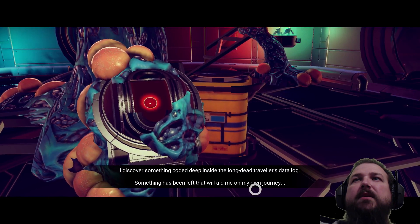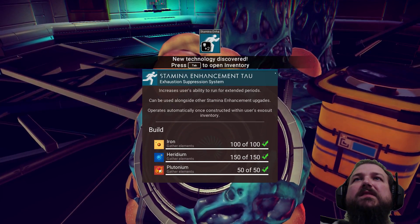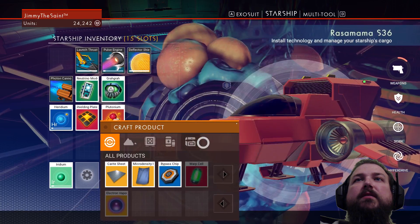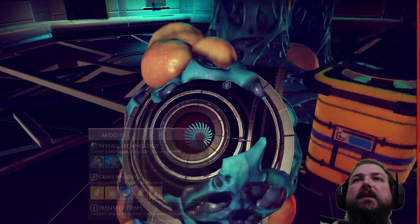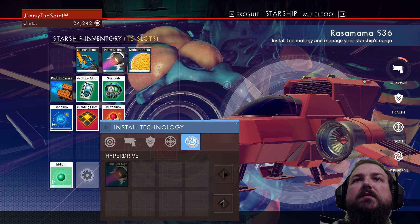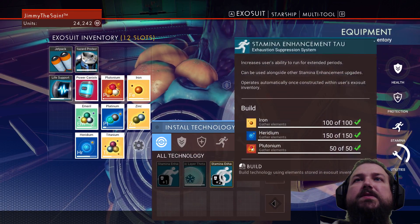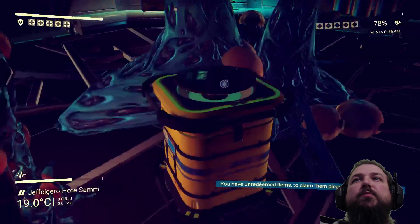I discovered something that will aid me on my journeys. New technology: stamina enhancement — increases the user's ability to run for extended periods. That sounds pretty helpful. Let's see if we can make that. I need to install technology. Oh, I'm in my starship inventory — I want my exosuit inventory. Install technology there. Stamina — I already had one, and this is a second one. Now we can run longer.